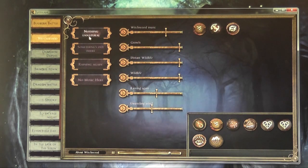If I wanted to go to a different location like the Witchwood, I can go over here and start one of these presets that fades out the Bugbear Battle, fading out the music, still running, and then now we're in a peaceful forest. That's just so amazing — I love it!